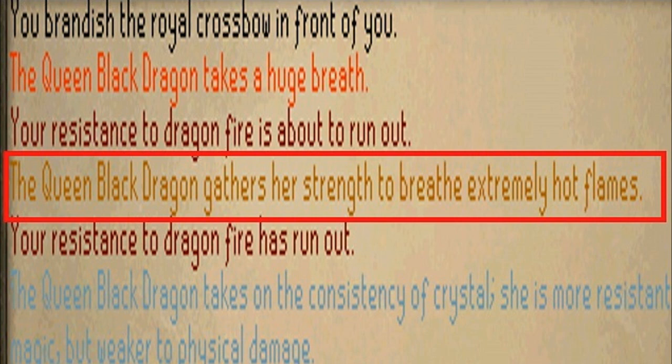Instead of looking for the words in the chat box, I highly suggest you just look at the colors. This attack happens to be orange, so look for the orange message in your chat box. When you get that message, face the QBD and hold up the crossbow by branding it — that's the left-click option on it in your inventory. She will then use the extremely hot flames to brand your crossbow.